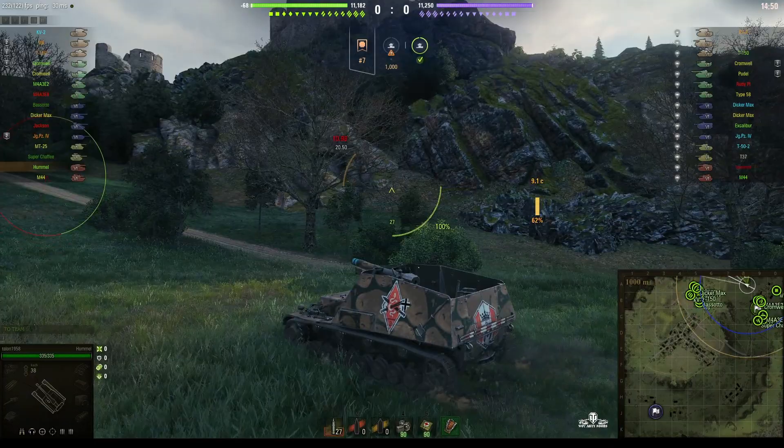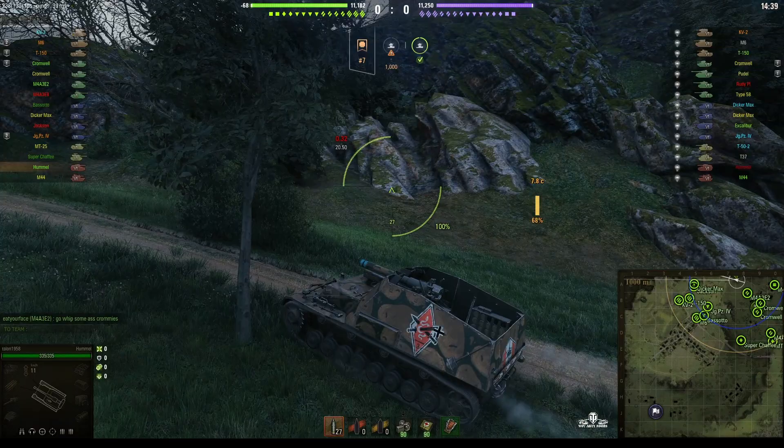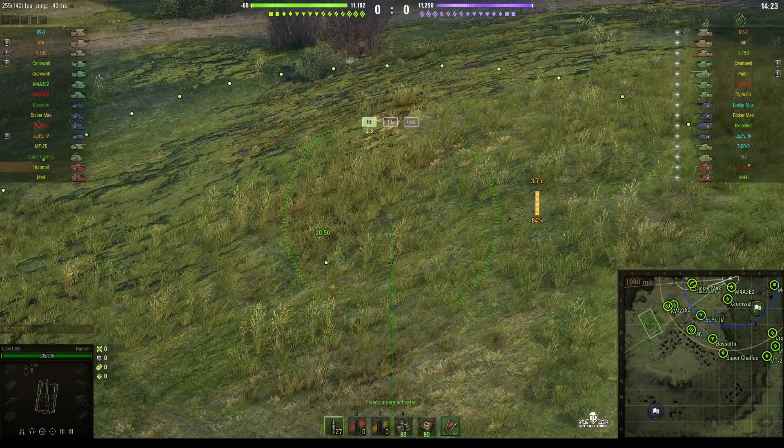This is much more accurate, it's got a faster reload, you get more shells. The only problem is it doesn't have as much range as the top gun, which is also 15 centimeter, and of course it doesn't do as much alpha. It's 480 alpha for this howitzer; the other one does 600. But it's much more preferable to have this one, mainly down to the fact that it's got a much better trajectory as well.